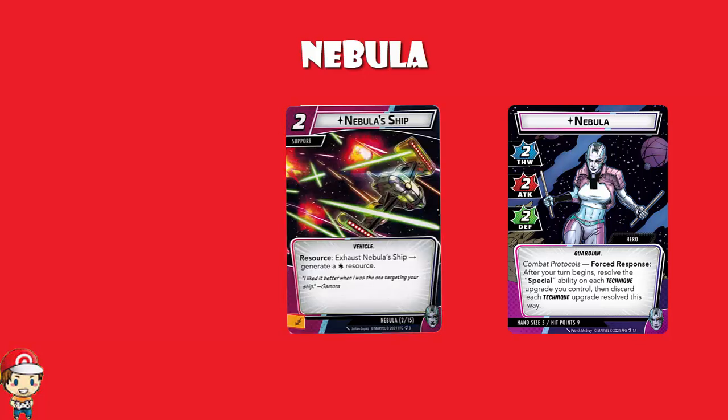Nebula's ship just lets you exhaust it to generate a resource — get it down early. It's just a resource, not a hero card. So although you're going to have around eight cards in your hand a lot of the time in Alter Ego mode, you've also got an extra resource, which is frankly ridiculous. There are a lot of good one-cost cards in a Nebula deck, and there are a bunch of free cards as well — you are going to do a lot in your turns.